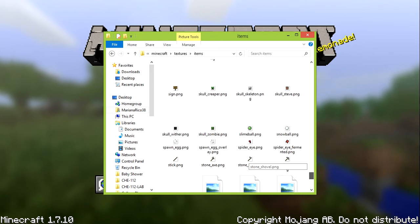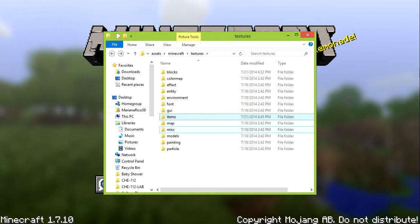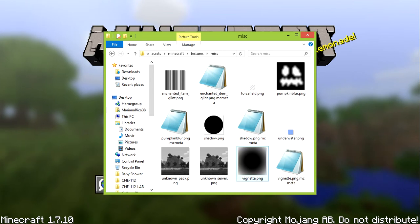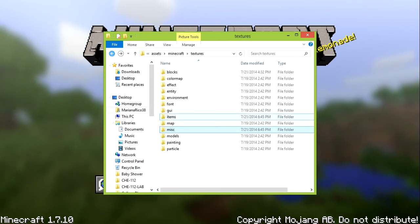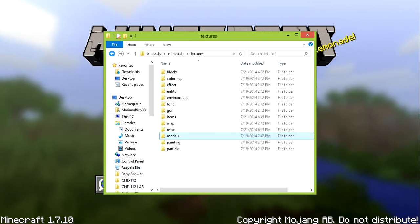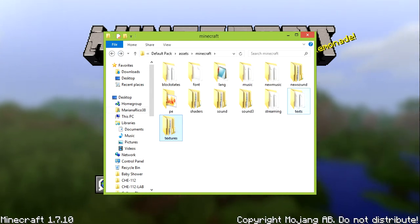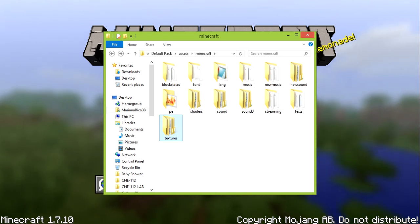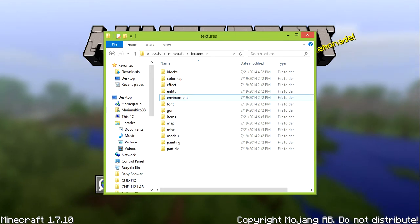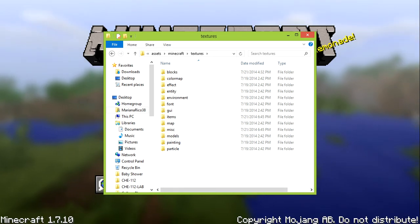Let's see what else is new. So yeah, you have all the stuff — miscellaneous, I don't know how you say it. You have all this other stuff. Models — you have all the models, all armor. It's in the models over here. Entity — we have stuff. Let me just wait a second.